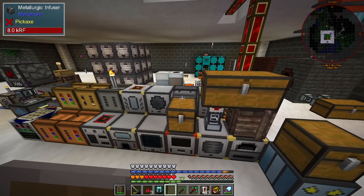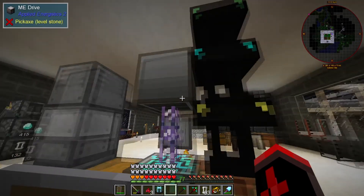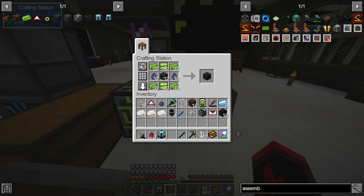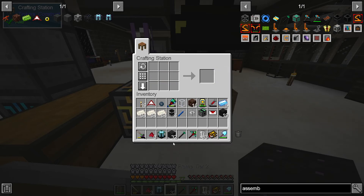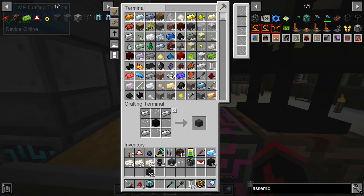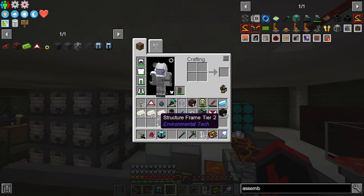I actually do have tribarium ore being processed down there in our triplication machine. There we go, structure frames tier two. The next thing we need is null modifiers - four. I think you actually have less structure panels than before, but I might be talking out of my ass here.